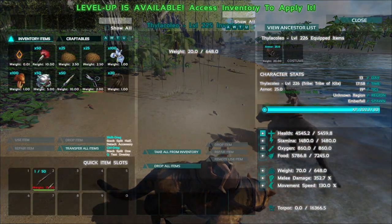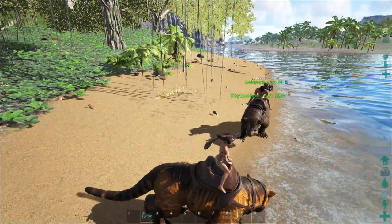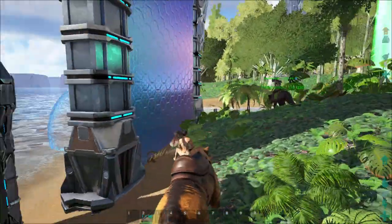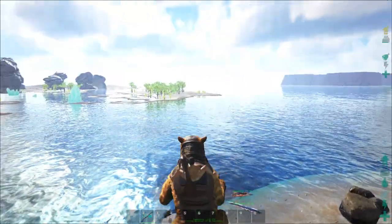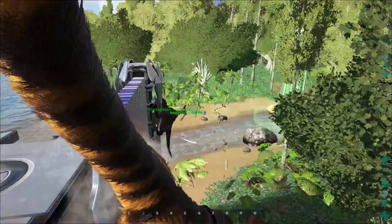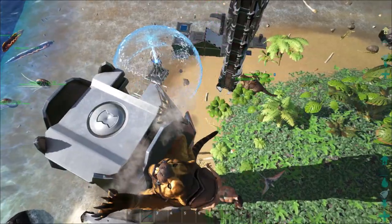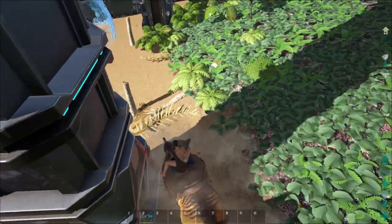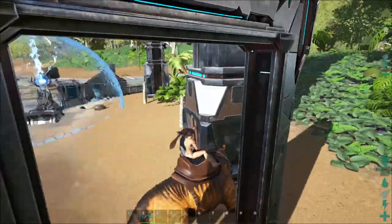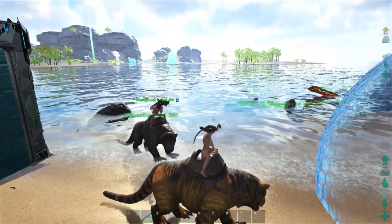The first thing up is this guy right here. It's the thylacoleo — they describe it as the marsupial lion kind of. This dude's special ability is he can climb up walls and vertical structures. You just jump at a structure and he automatically does it. He holds on and you can turn left or right and he'll switch around. You can climb up pretty much walls, structures, trees, whatever.